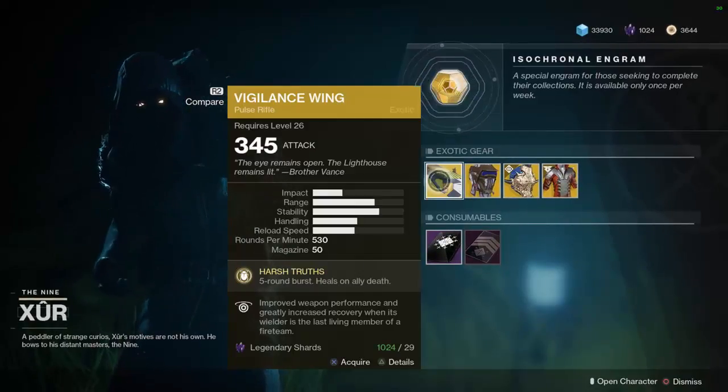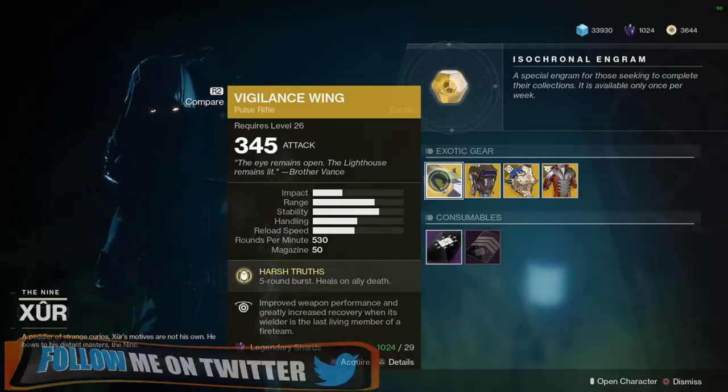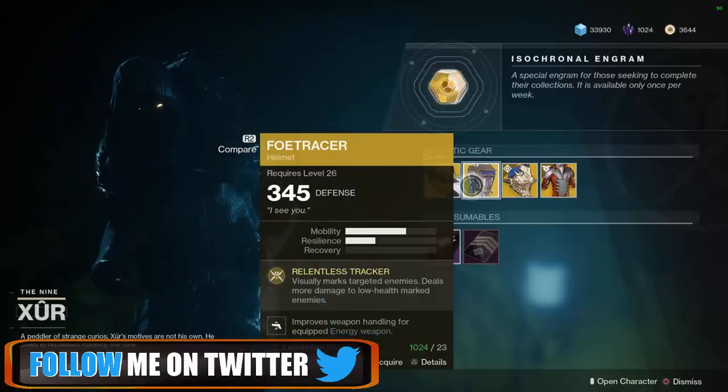We're gonna start with the Vigilance Wing, the meta — one of the main two weapons, especially in PvP, that everybody is running, both this and the Graviton Lance. If you do not have this, pick it up. It is by far one of the strongest weapons in the game at the moment.